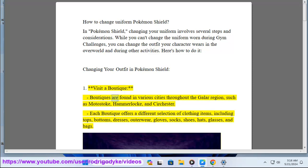Step 1: Visit a boutique. Boutiques are found in various cities throughout the Galar region, such as Motostoke, Hammerlocke, and Circhester. Each boutique offers a different selection of clothing items, including tops, bottoms, dresses, outerwear, gloves, socks, shoes, hats, glasses, and bags.